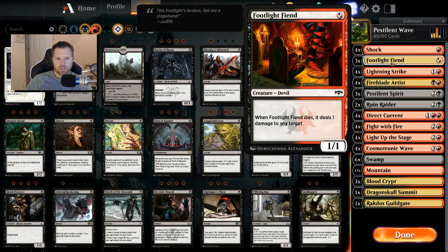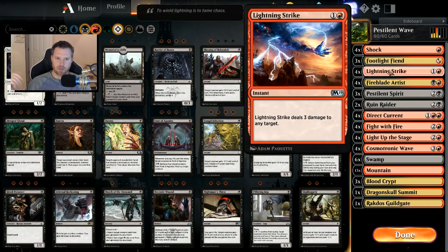Footlight Fiend — since we are playing Rakdos colors, it can die and do one damage, hopefully removing a pesky creature. We're going to need to survive into the game a little bit if this combo is going to be successful. It's also a way to have a blocker or a nice attacker that should sneak in for one. Lightning Strike gives us more direct damage; we can go face or target a creature if we don't have Pestilent Spirit out.